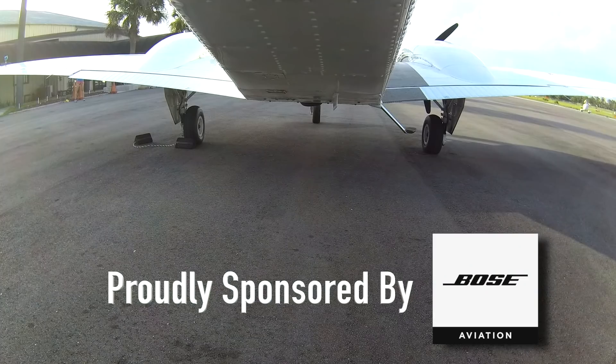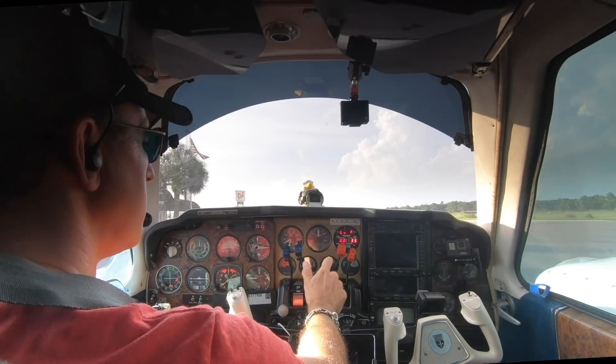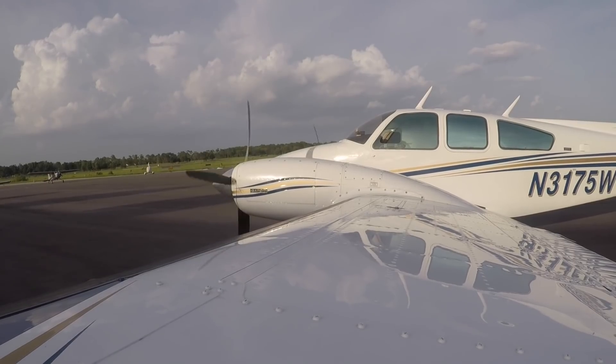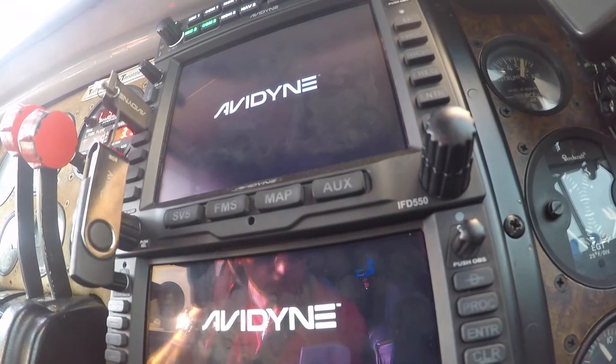We're on 3175 Whiskey. You're clear to Papa Gulf Delta Airport at Spile. Climb maintain 3,000. Expect 9,000 10 minutes after departure. Jacksonville approach frequency is 124.900. Squawk 1-5-4-5.